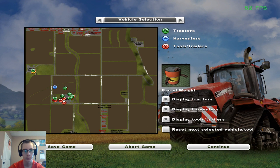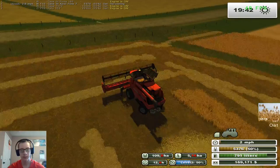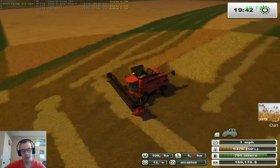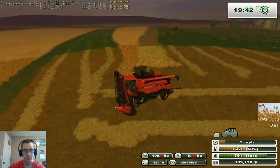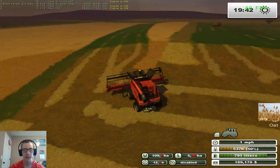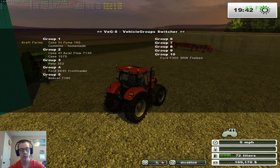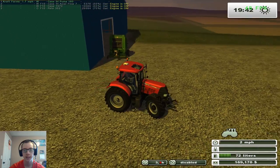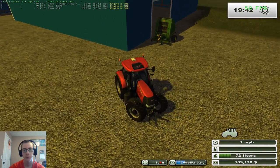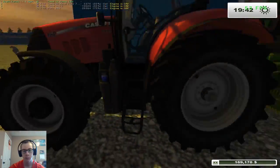I'm going to reset this forage wagon here and its weight. Because I want to try something — let's stop this combine for now. I want to see if we can make silage from this, and then we're going to do the rest of this field and drop the straw. Then we can get more money or get more silage, and if we need the silage or money, we can sell some silage and some bales.